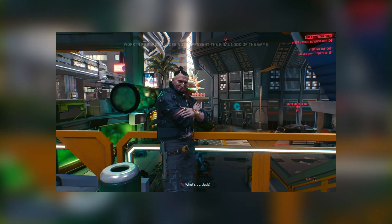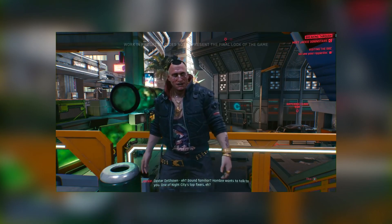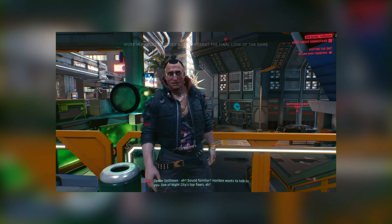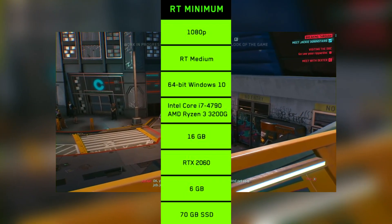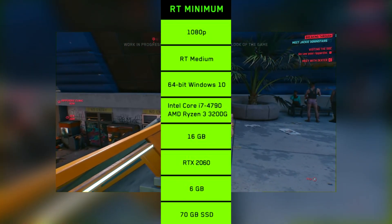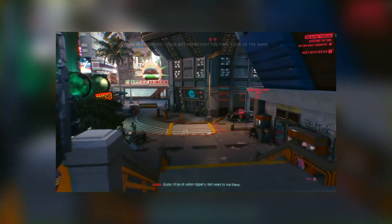Moving on to the ray tracing requirements: to run ray tracing at medium at 1080p, the minimum specs are an Intel i7-4790 or AMD Ryzen 3 3200 — basically a 4-core CPU — 16 gigabytes of RAM, an RTX 2060, and 70 gigabytes of space to install the game, which is the same storage requirement regardless of which spec tier you're on.